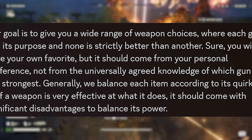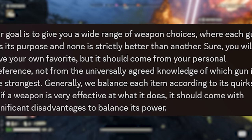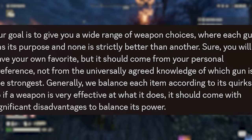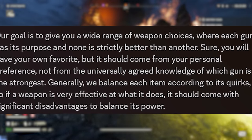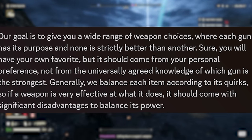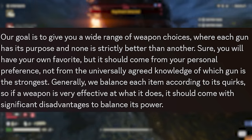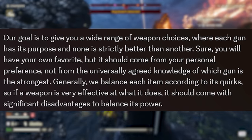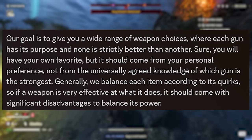'Our goal is to give you a wide range of weapon choices where each gun has its purpose and none is strictly better than another. You're going to have your own favorites, but it should come from your personal preference, not from the universally agreed knowledge of which gun is the strongest. Generally, we balance each item according to its quirks — if a weapon is very effective at what it does, it should come with a significant disadvantage to balance its power.' So going forward, weapons will do something very specific very well, but also have disadvantages.